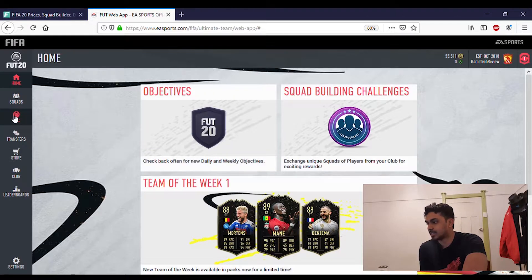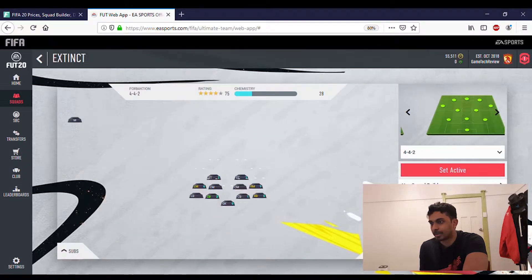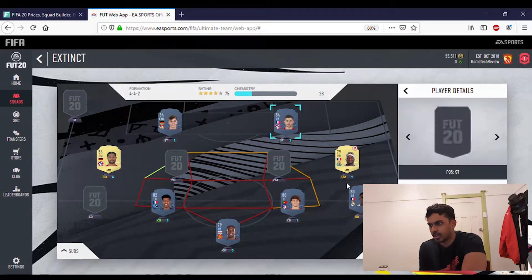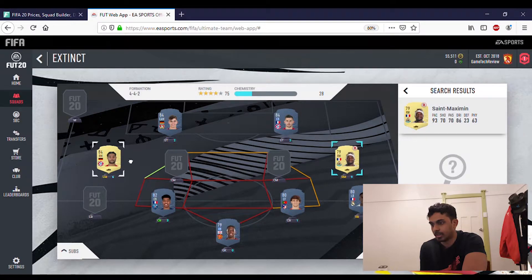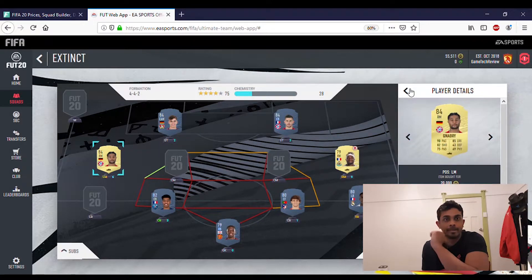Also look at extinct cards on the market. Try to snipe Kimpembe, João Félix, Ferland Mendy — all of these are extinct. Kai Havertz is no longer extinct since his price range was updated. Saint-Maximin, which I bought for 10k, is extinct, and Everton, bought for 20k, is also extinct. If you can snipe at least one to keep in your club, it's easy coins once they go back up, especially Saint-Maximin.